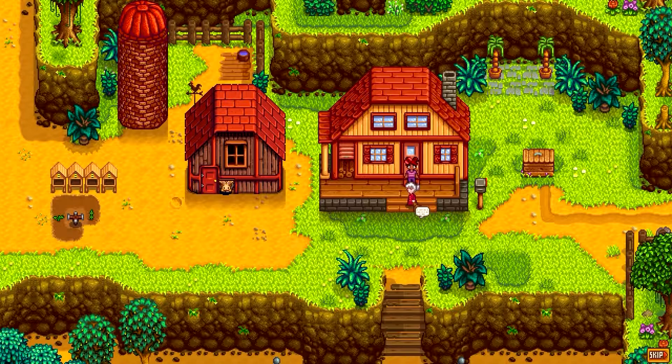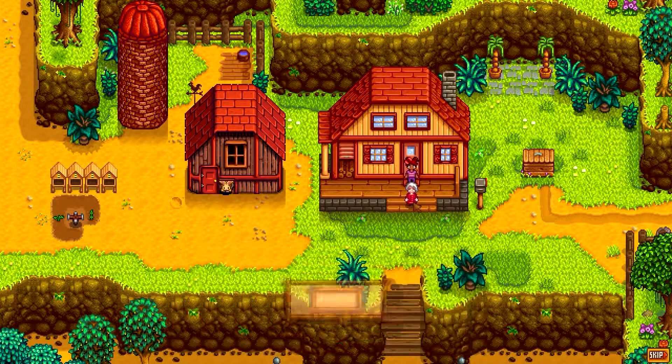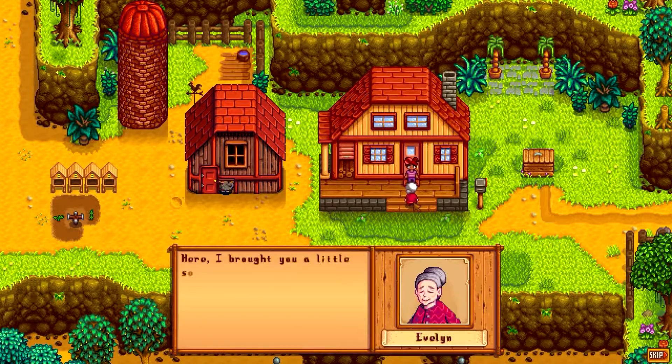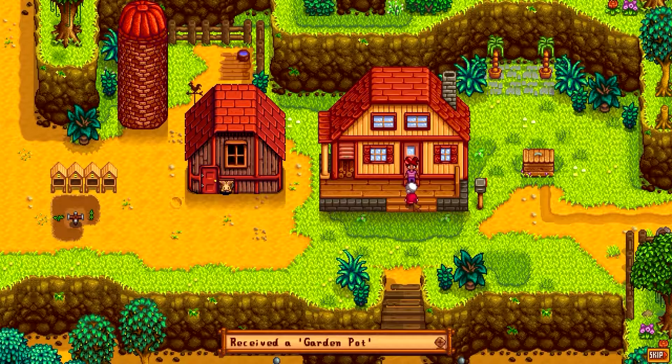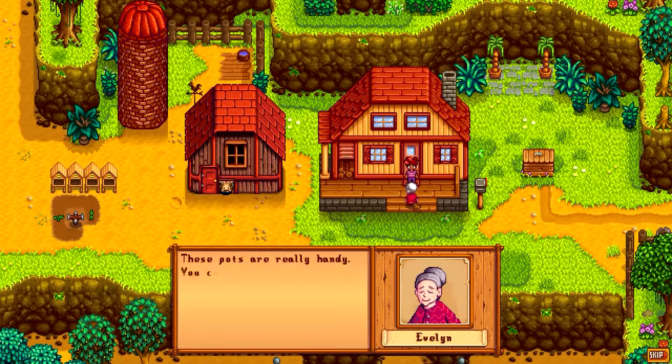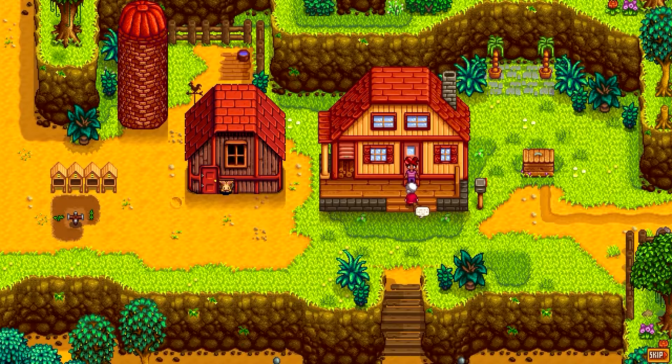Good evening dear. It was a lovely walk out here — I haven't seen this old farm in so long. It looks even better than I remember. Here, I brought you a little something — it's a gift from one gardener to another. I've already gotten her to the level to get this. Receive garden pot! These pots are really handy, you can use them to grow crops in any season indoors. They also look nice outside, but out here you can only grow in-season crops. If you need more, they're really easy to make — here's an old magazine clipping with the instructions.